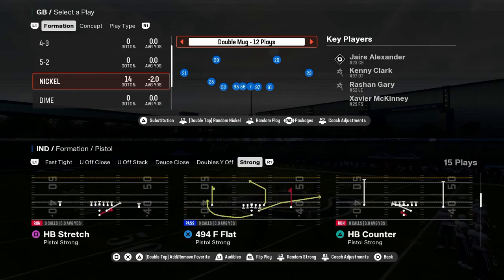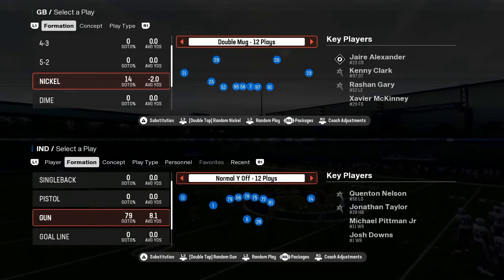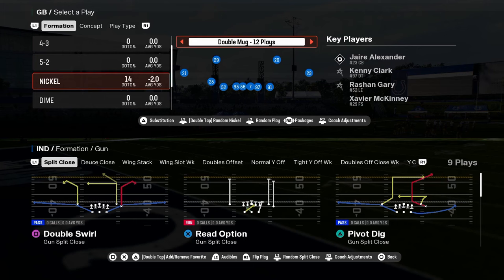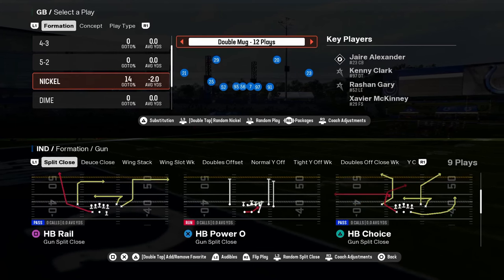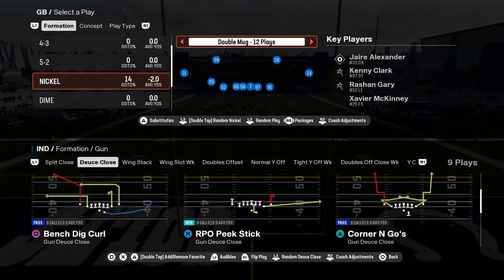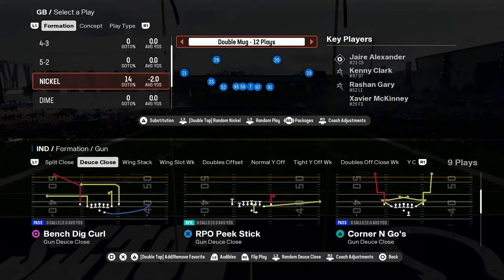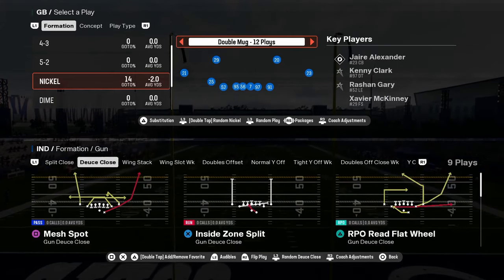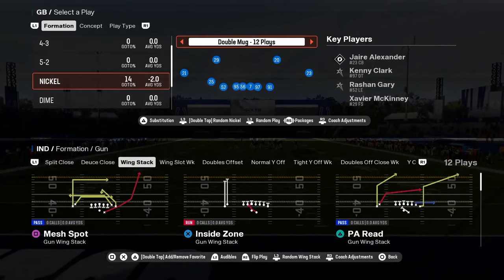You have RPO read flat wheel from doubles, and then some read options and stretches. But the reason you call Colts is for the shotgun. They added split close to this this year — that's a great formation to have. It's kind of more of an old school formation. You have deuce close with the RPO read flat wheel — complete glitch play every year. I don't know why they keep putting it in the game. It is an absolute glitch play.